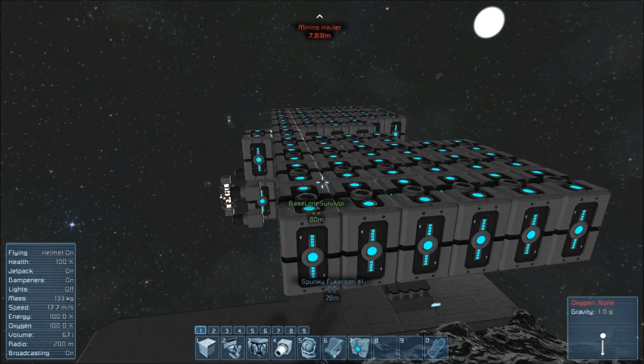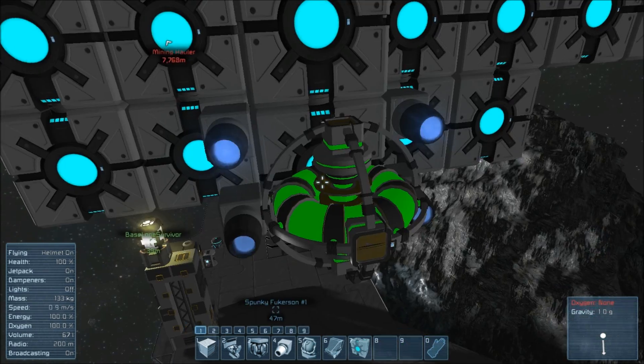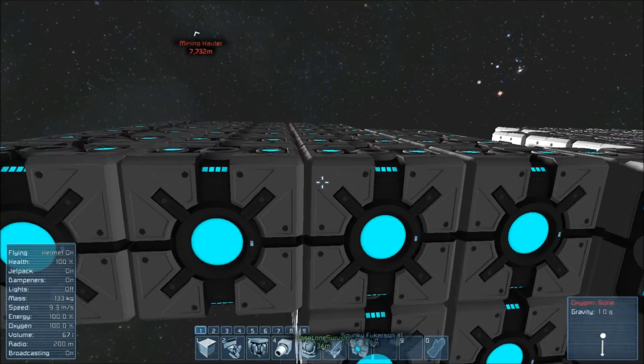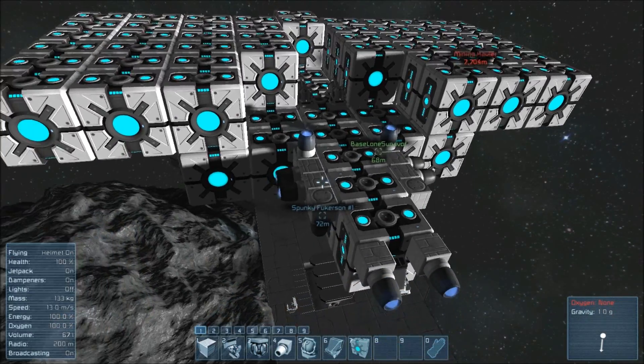What I have here is just a ton of jump drives. The one single mod that I'm using for this is for the arc reactor, so I really don't have to put 50 or 100 normal reactors all over this just to get it to work.